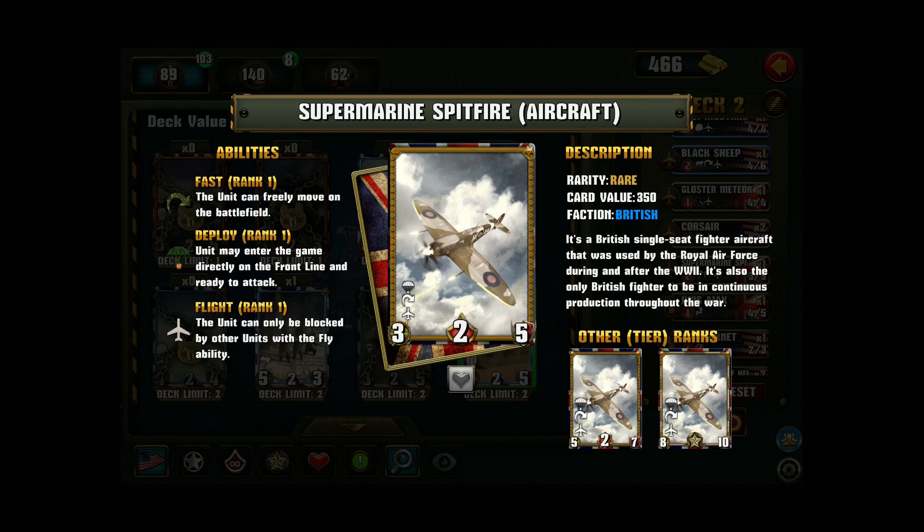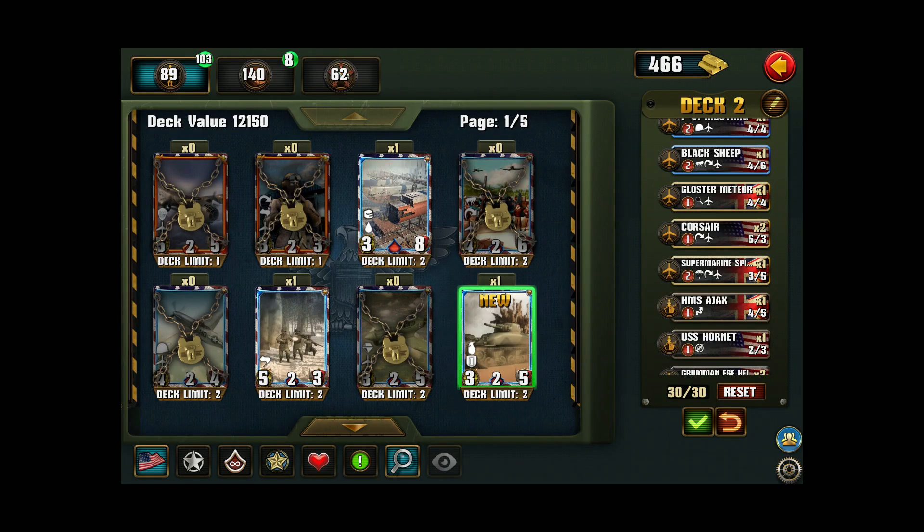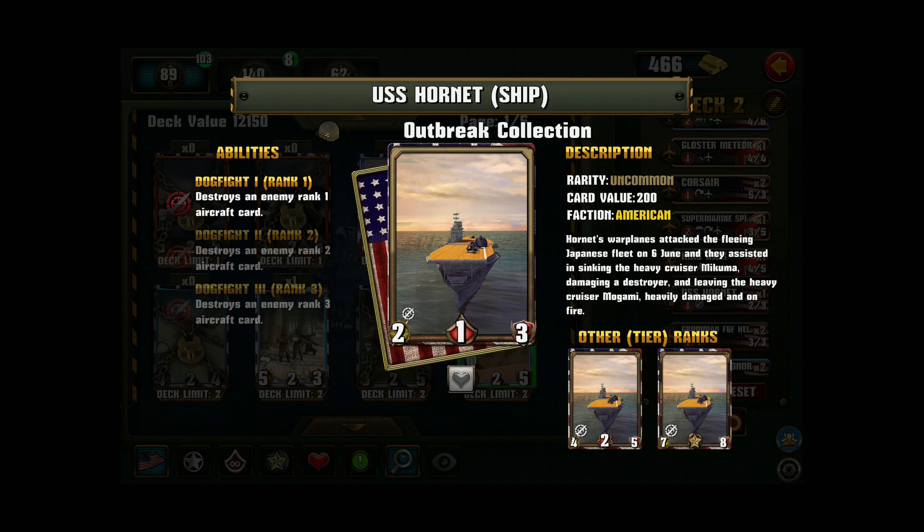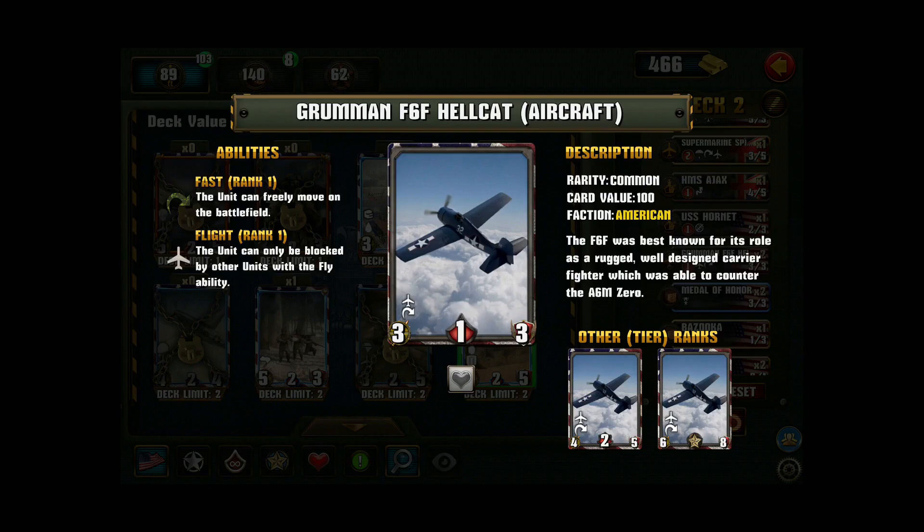I've got a Spitfire — she has the deploy ability so she can deploy directly to the front lines, which is quite useful. I've got a couple of ships: the HMS Ajax, which has a low upgrade cost for the first promotion and destroys an enemy card with three or less health when you play her. I've got the USS Hornet — she's not extremely powerful but destroys an enemy rank one aircraft card when you play her, or rank two/three when promoted. Lastly the Hellcat: cheap to upgrade and a common card, but it can move freely on the battlefield.